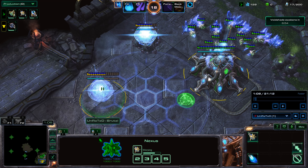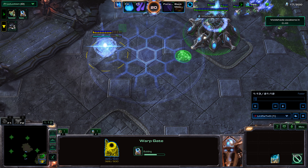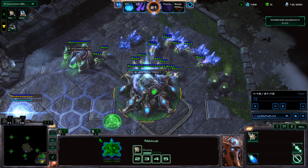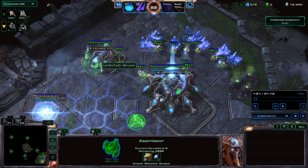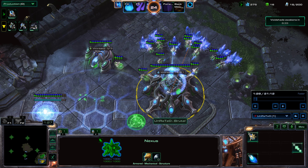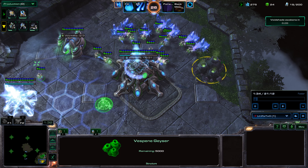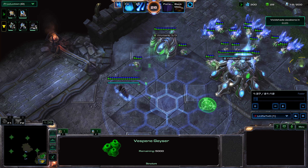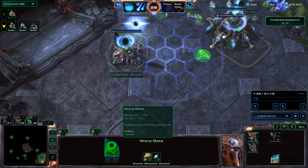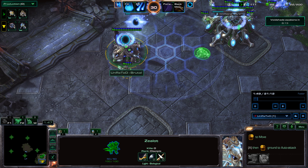Now we're just going to keep on pumping out probes. As soon as this Warp Gate finishes, I will throw down a Cybernetics Core probably somewhere like right here or right there, and then we will move on from there. The Assimilator finished up. I threw three probes onto the Assimilator right away, and I'm going to wait until I have about 17 or 18 probes on my Mineral Line, and then throw down a second Assimilator. As soon as the Warp Gate's done, pull the probe over here and throw down the Cybernetics Core. You want to get that tech as soon as possible, and then get some Zealots out.